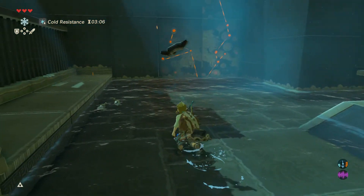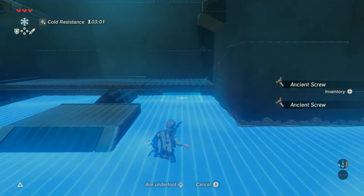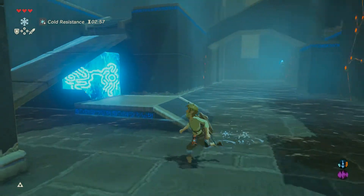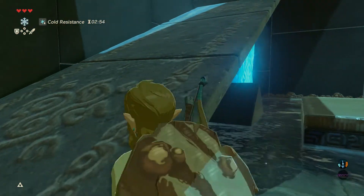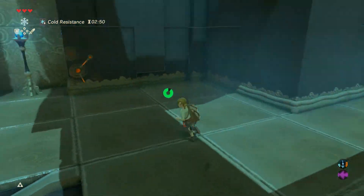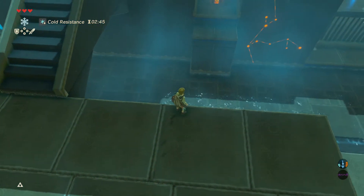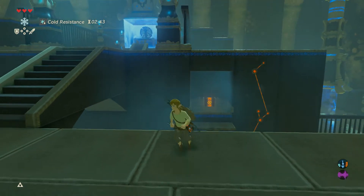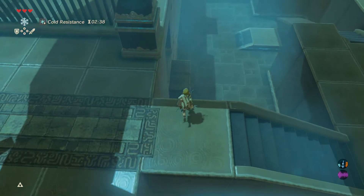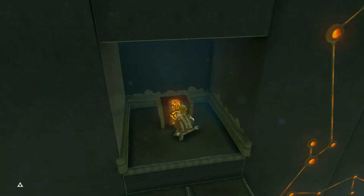I want to defeat a lot of these mini-guardians and the regular guardians so I can get the ancient armor pretty early in the playthrough. I'll get it whenever we can — pretty much just gonna get it when we can. Can we get up there with Cryonis? I'm just about to jump — maybe if I make it like this. That's cool, I don't think you're supposed to do it that way, but oh well.